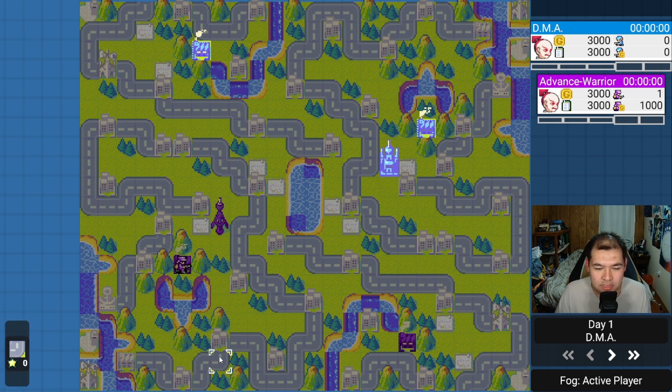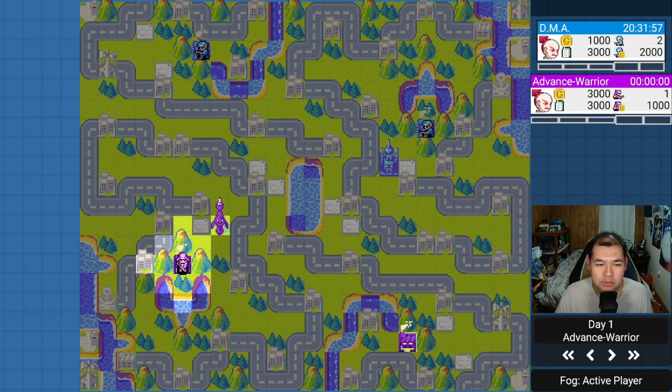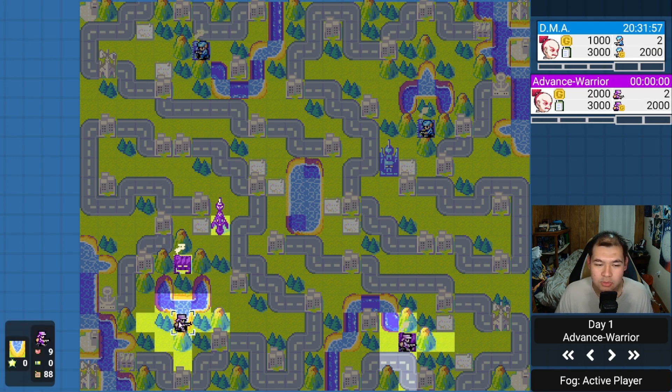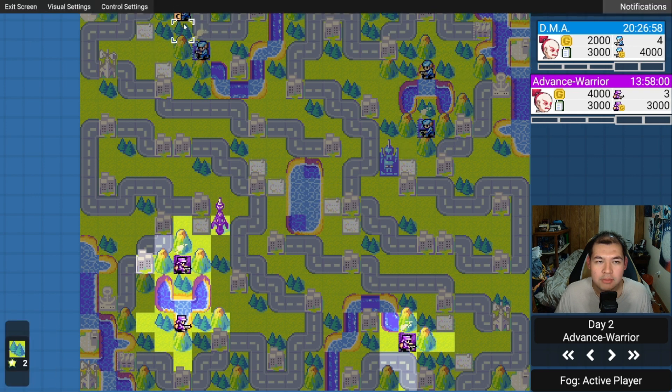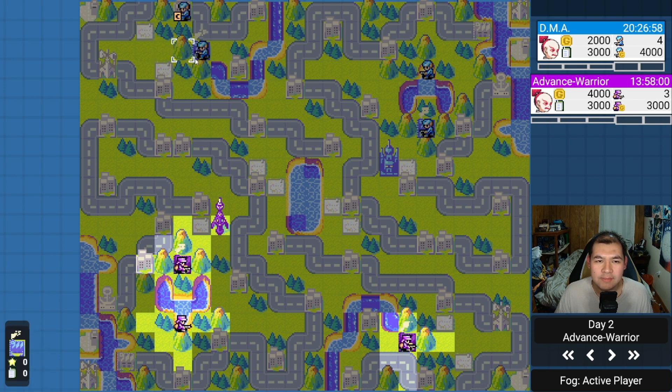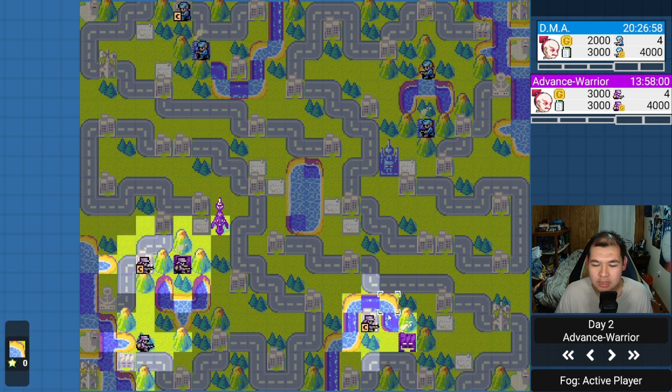It was a tier four match. This map introduces interesting things to think about — using a T-copter or black boat to get value from those island properties. My opponent DMA is player one, I am player two. I'm going straight for the base; it will take three turns to capture. DMA goes for the immediate city in the back, probably wanting the airport later.